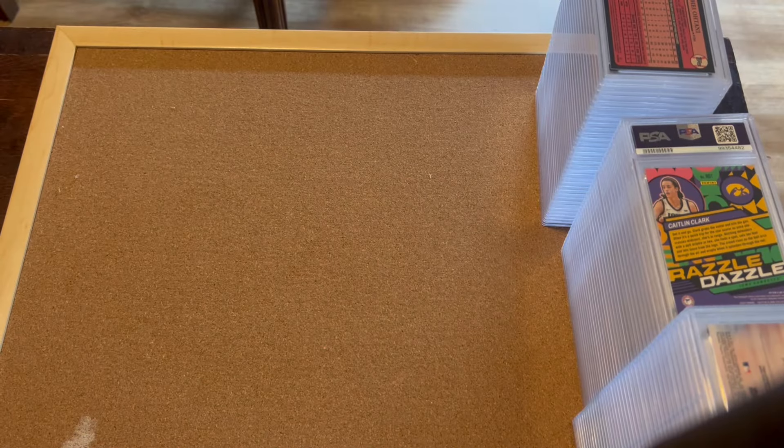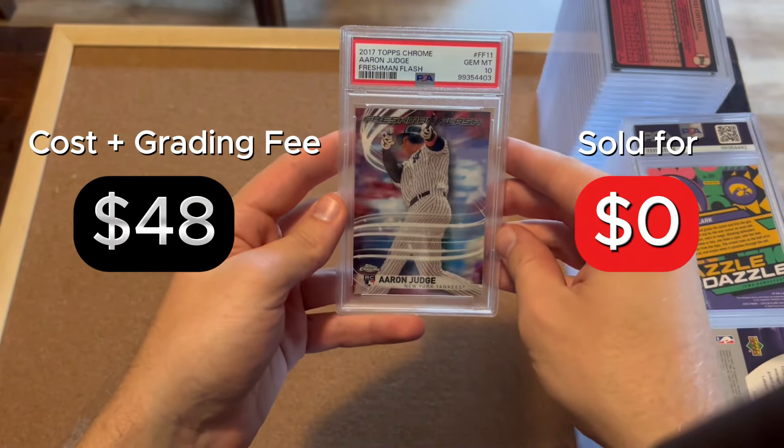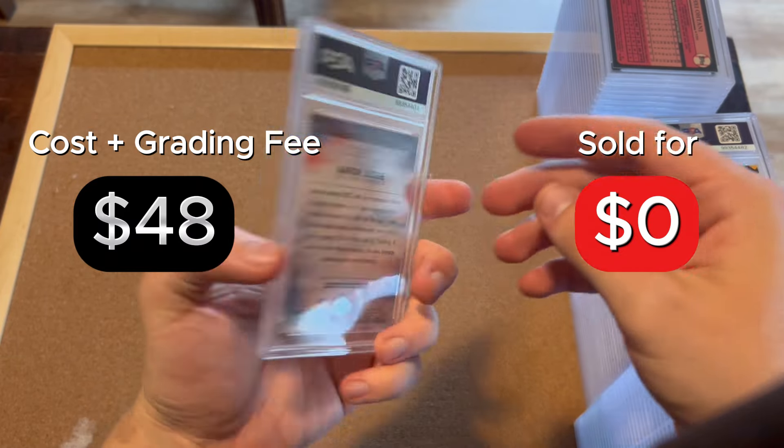This reveal is an interesting one — baseball heavy, which historically I haven't done a lot of. I'll share lessons I've learned doing this order, as well as my previous order, which was also baseball heavy. Stay tuned, we'd love to hear your thoughts in the comments. I have 104 cards in this order; about 18 or so aren't mine. Let's get started. Aaron Judge, Freshman Flash, PSA 10 rookie.